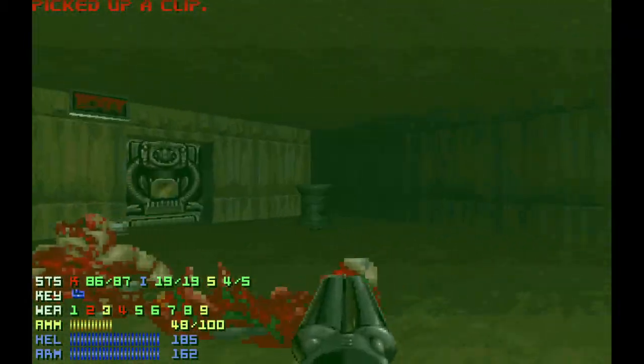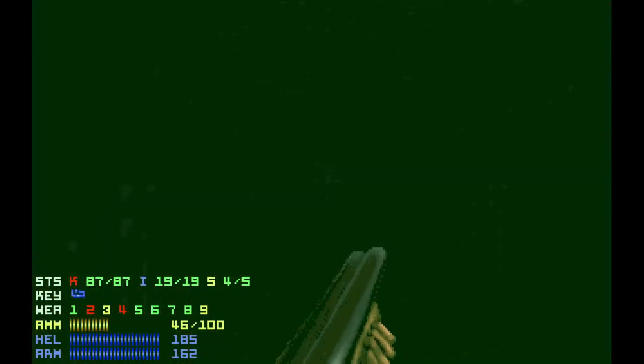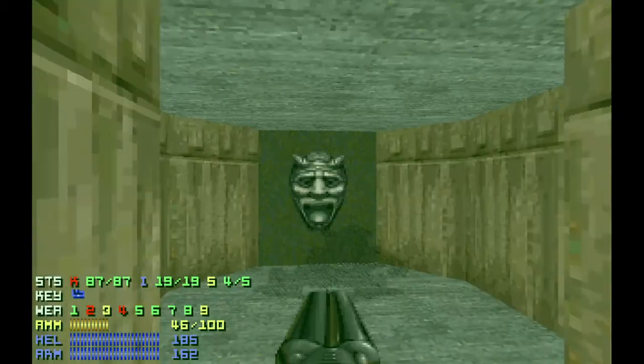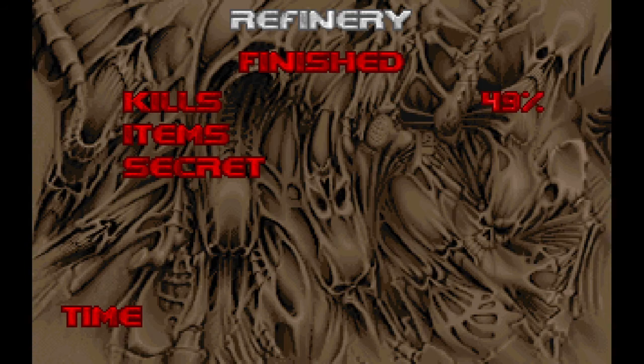I try to get a hundred percent secrets when I can — I guess I'm obsessed with that. But it is what it is. So yeah, that's the Refinery — it's map fourteen of this wad. Next level is Holding Area, which is actually like a Doom 64 level; that'll be on the next one. And that is actually the secret exit — takes you to the secret Master's Will. We'll be getting to those right after that. Thanks for watching, y'all take it easy, see you next time.